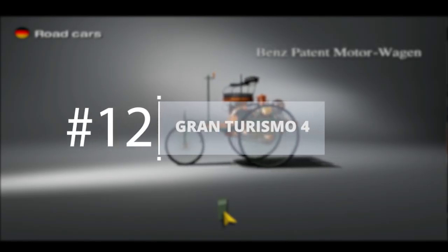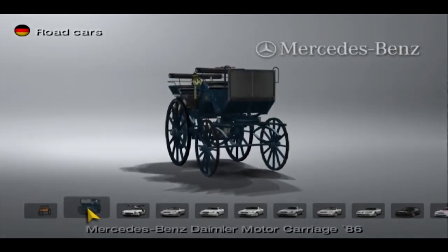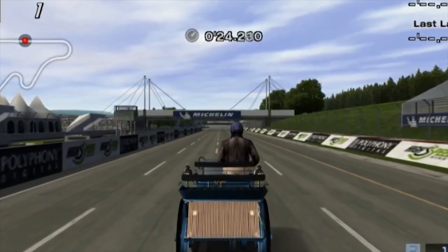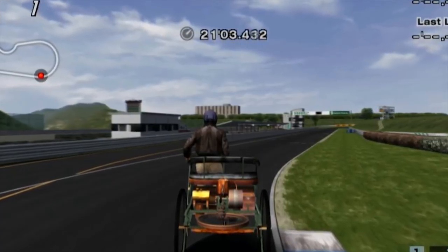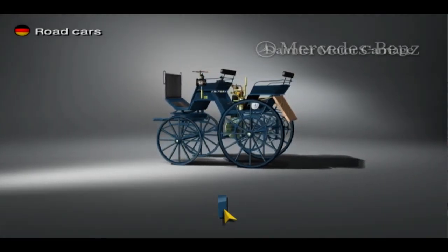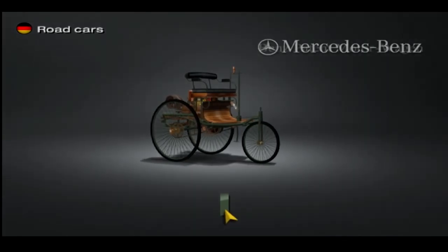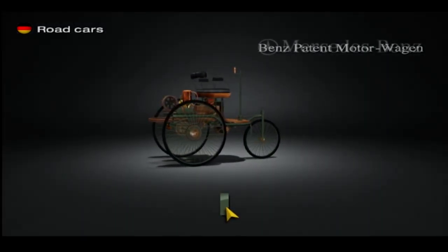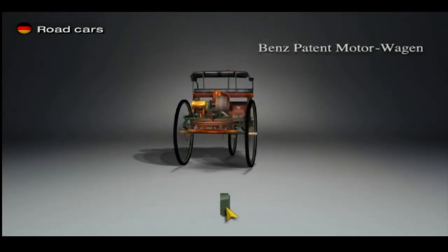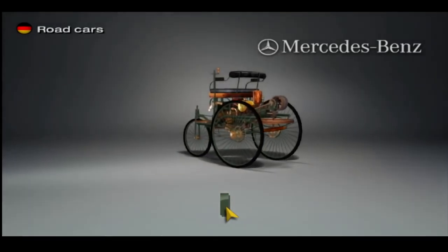Gran Turismo 4 — Patent Motor Wagon 1886 and Daimler Motor Carriage 1886. These cars are terrible. They clearly aren't meant to be used in actual racing, and they aren't fun to drive because they're so slow. The novelty wears off in less than a minute. They're ugly, and who really cares? The time it took to model and design these cars could have been spent on putting two other, better cars in — cars you could have actually used.